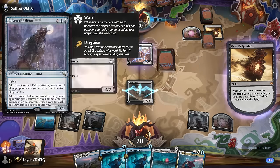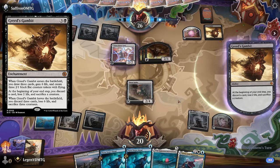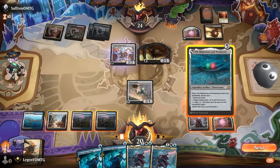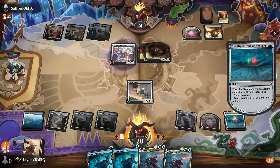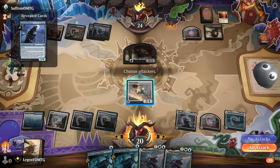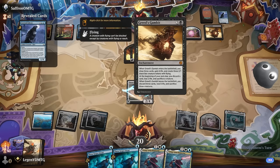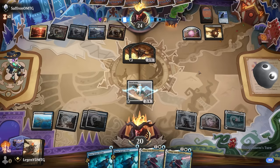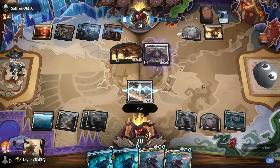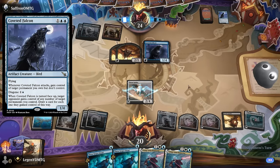Ooh, Greed's Gambit! So this must be the Falcon that's face-down to try and give us the Greed's Gambit. So we definitely want to take out this face-down card while we can. Play Mightstone — that can pay for the ward. We'll hang back. So there's the Coveted Falcon — the best way to give someone a Greed's Gambit in Standard. And there's another one. Uh-oh.